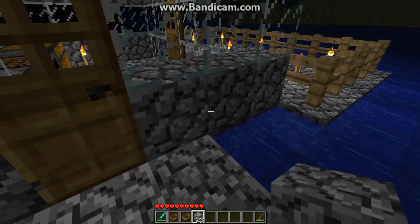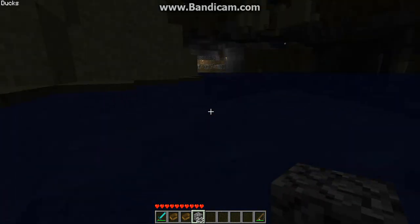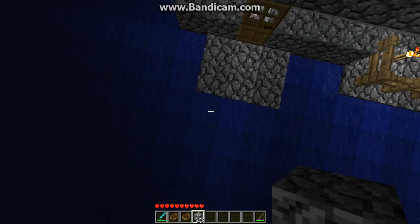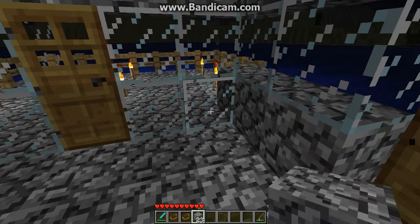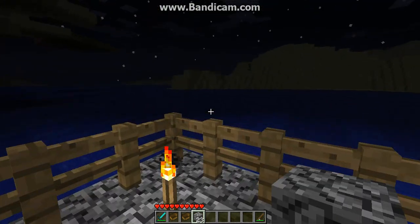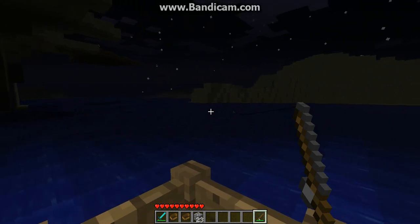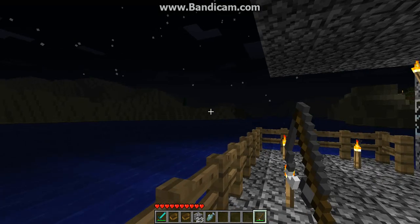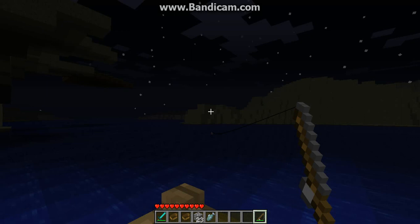Last but not least, we're going to make a little boat dock right here. Actually, that'll be for the next episode, so I'm going to catch one or two fish. I'll catch a fish, cook it, and then catch another one, and then I'll end this episode. So the trick to fishing is when the bobber thing goes underwater, right click like that, and usually you have to jump to catch the fish. That's pretty much all there is to it.